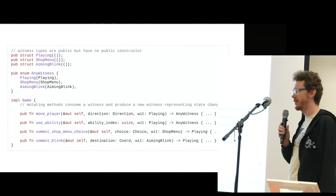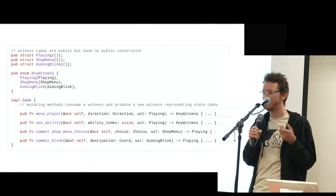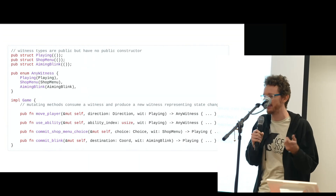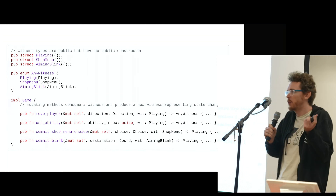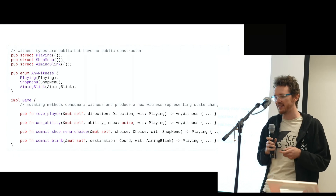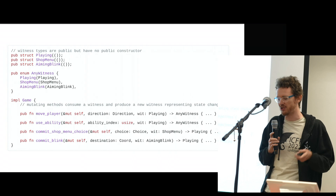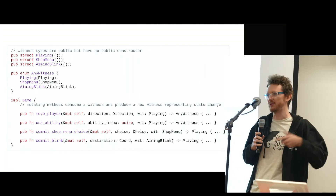This is pretty easy to tack on to an existing game. I did this between two jams when I had time to think about how to make things a bit safer. It was a simple wrapper over the existing game state that just added witness checking. And it means it's much harder to get into situations where you're calling the wrong method from the wrong game state.